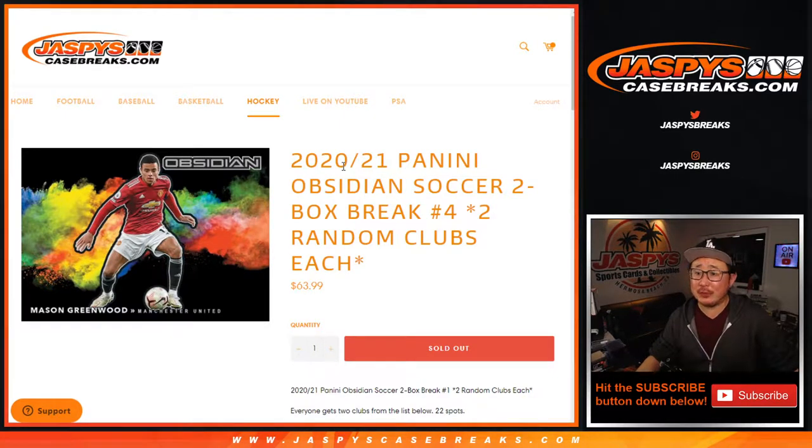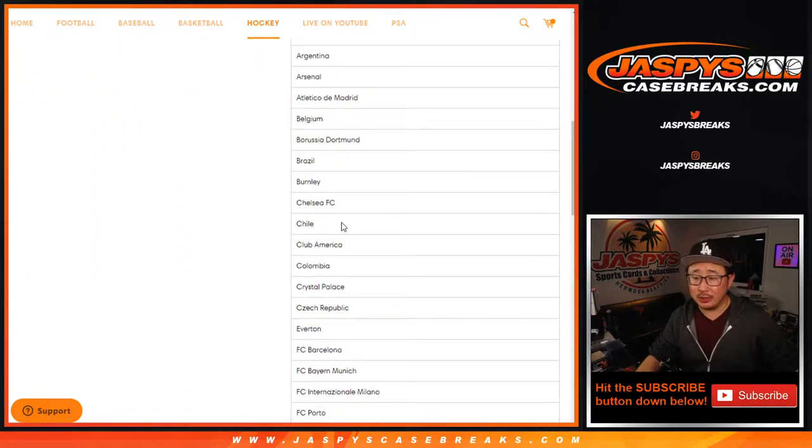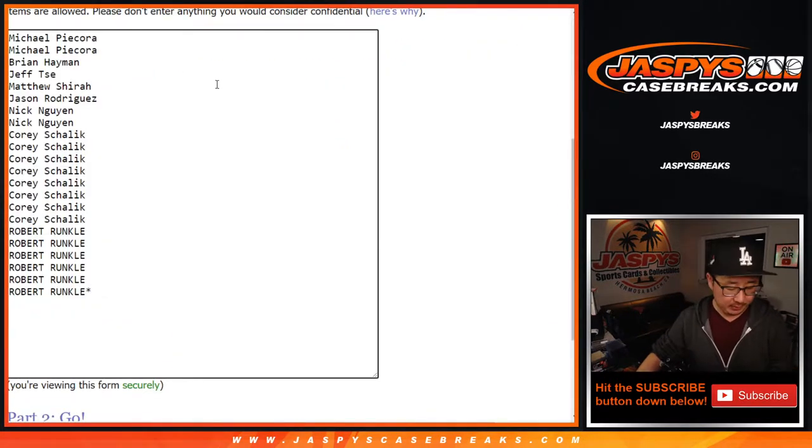Hi everyone, happy Friday. Joe for JaspiesCaseBreaks.com coming at you with 2020-2021 Panini Obsidian Soccer 2-box random club and country break number 4. 22 spots, 1 spot gets you 2. So there's 44 clubs and countries on this list right here. All cards ship. Big thanks to this group for getting into the action. Let's double you up.